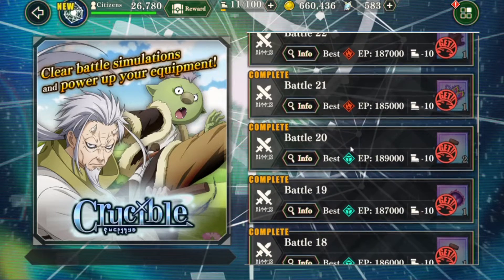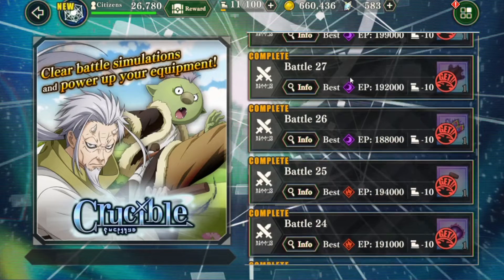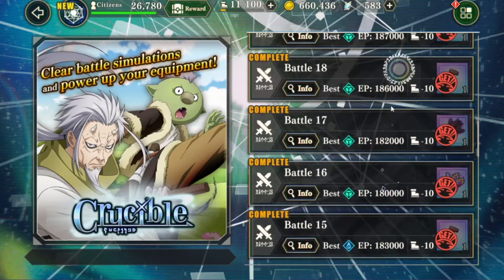Getting your equipment up to level 40 will be a lot easier if you can complete all 30 stages. On the final stage of this series — currently the highest is stage 30 — you get two silver hammers, so you're able to get one piece of equipment to level 50.